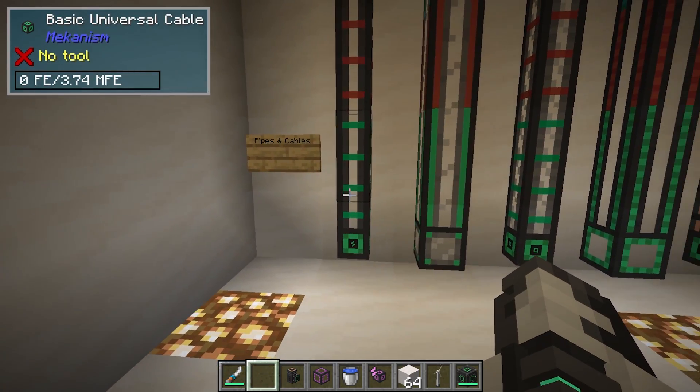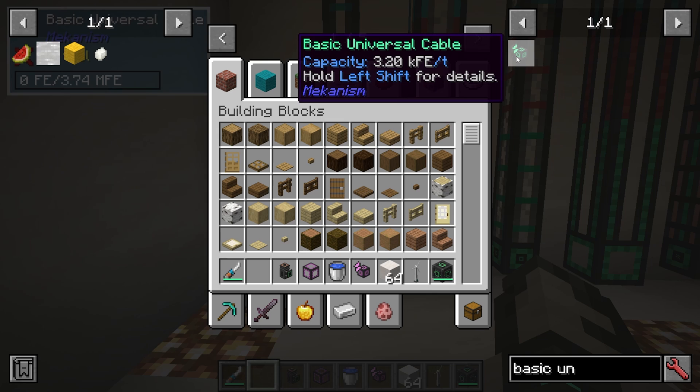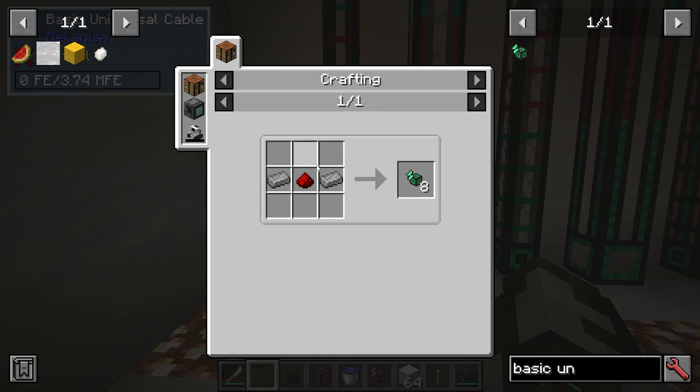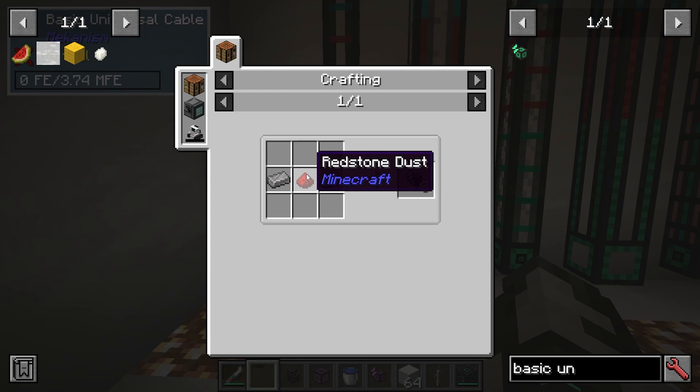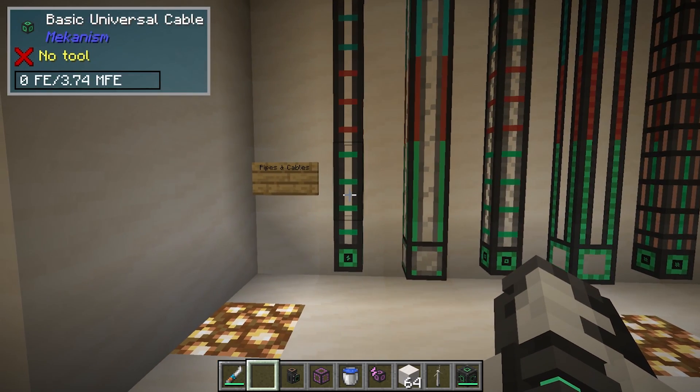Let's take a quick look at our cables. If you want to make a basic universal cable and press R in JEI, you can see it quite simply needs two steel ingots and some redstone dust. The question then is how do we make steel? I'm going to show you that in just a moment.